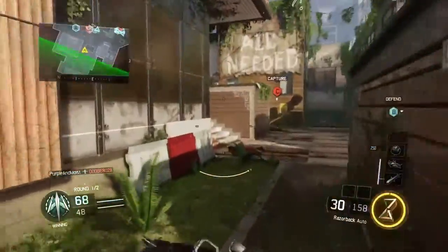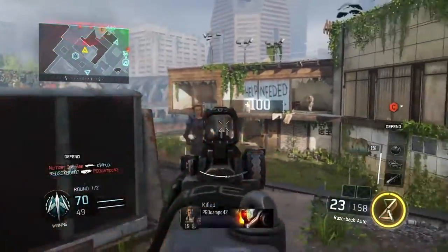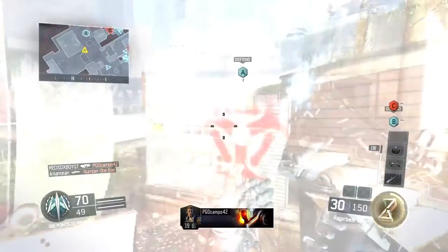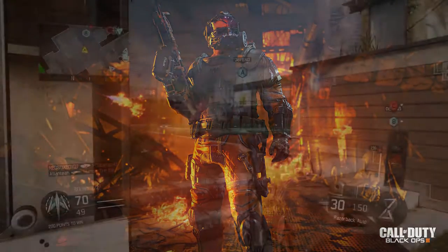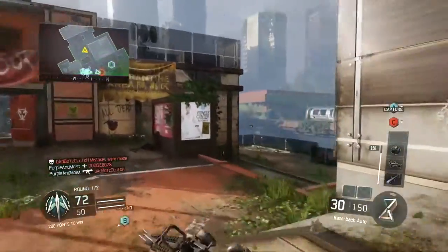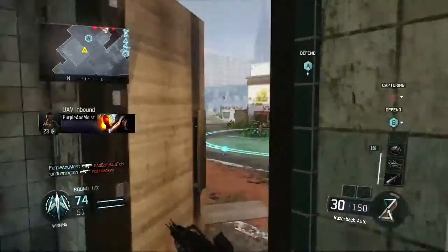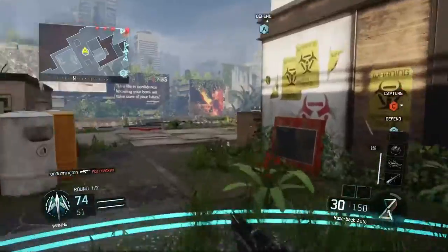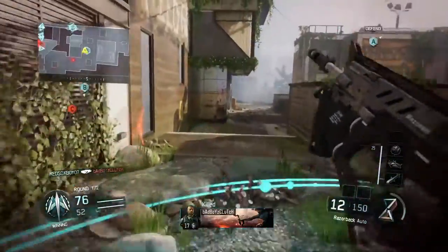In this video we're going to get into the ninth specialist that was announced a couple days ago — it's called Firebreak. This is the specialist that got leaked in the middle of the beta that carries a flamethrower. We do get in-depth footage now, plus full information from Treyarch themselves. They'll be releasing information on Black Ops 3 in a stream every Friday up until launch. This is the final specialist.